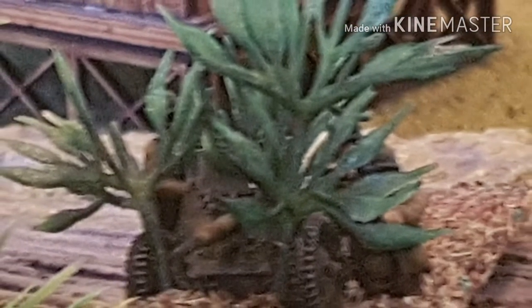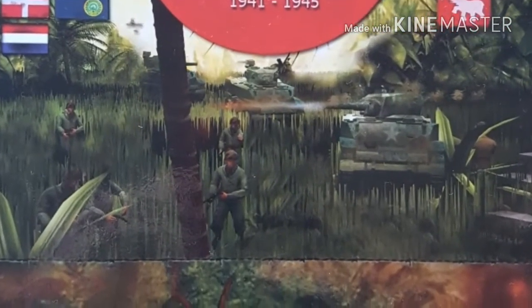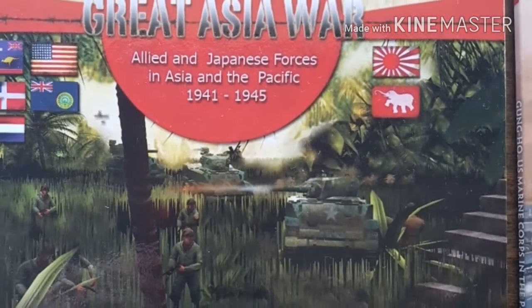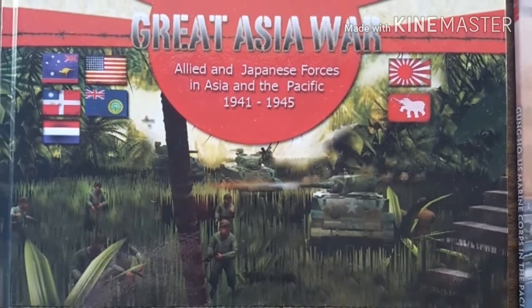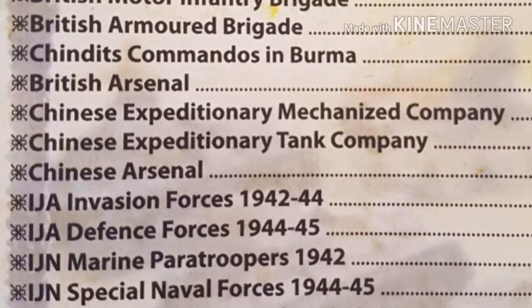I've been doing some shopping around, and what I'd like to introduce today is a new book by a company called Red Octopus Frontline: 'Great Asia War - The Allied and Japanese Forces in Asia and the Pacific between 1941 and 1945.'